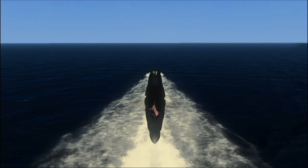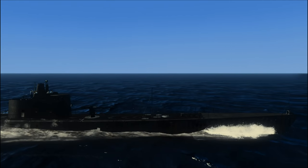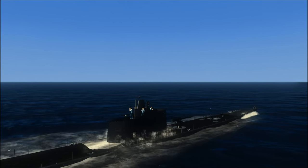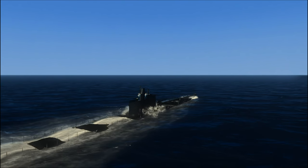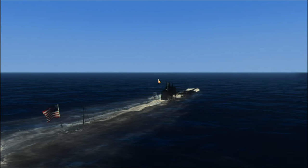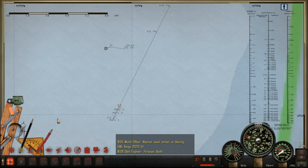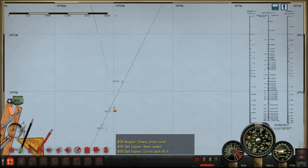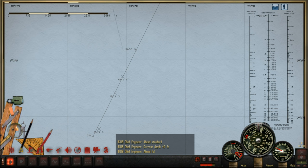Quickly to periscope depth. The depth under the keel is pretty good - definitely deep enough. Let's have a look on the map. Assuming she hasn't seen us, we should be on a fairly good intercept course. I can actually slow down to standard now and move into position. She's moving fast though - let's keep going at full. Testing her speed - it's between these two marks. What qualifies as fast? 14 knots. Wow, 14 and a half, possibly 15. I'm going to say 14 and a half.